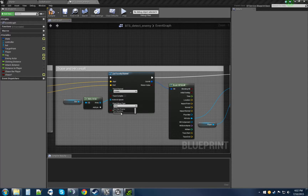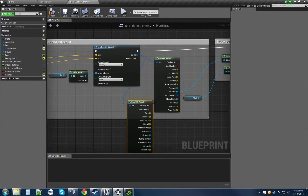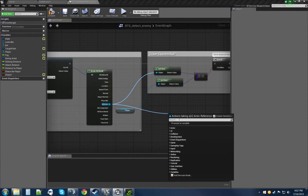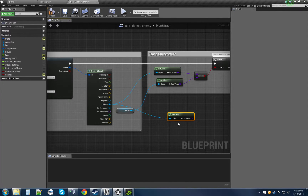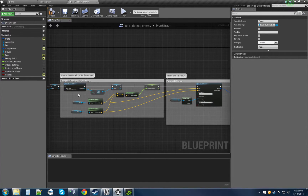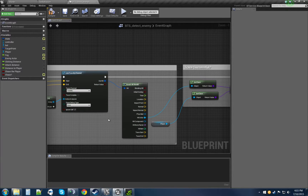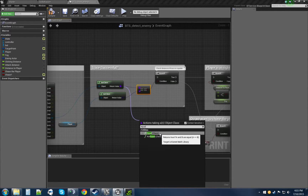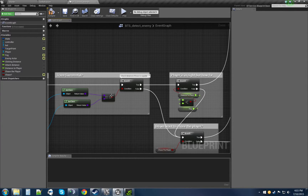We're going to do a trace channel visibility. You could use persistent duration or one frame, but that's for testing and debugging — mess with those if you want to see if it's actually tracing. From here we take our out hit, break the hit result, get the hit actor, and do a get class to make sure we have the right class — third person character. This way if we hit a wall we won't execute; we only execute because we hit the player. Line those up with a boolean equal and plug it into a branch.